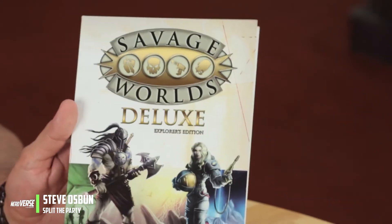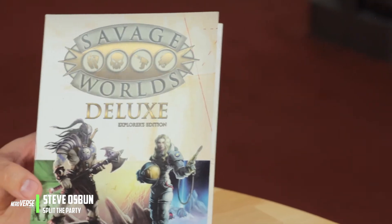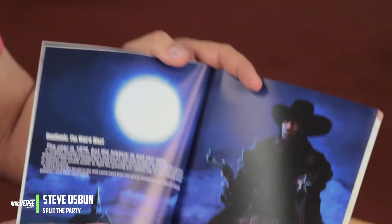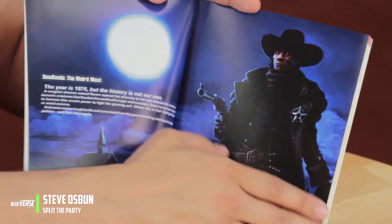Now about the product itself — the actual physical product — you can see on the cover here, it is very visually appealing and the art style is really nice. They have the paperback and the hardcover, two different editions. It's extremely inexpensive at only $10, which for a core rule book is almost unheard of in role-playing systems. Inside you have a lot of text, but they also go right into large full-color pages of some of their settings — here's Deadlands that I had talked about.